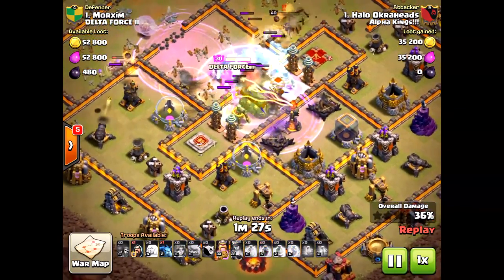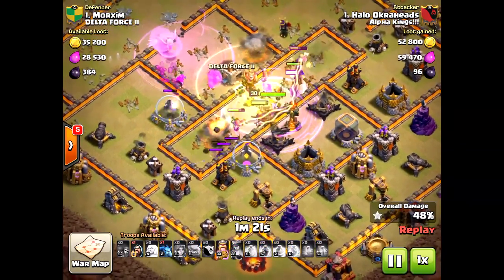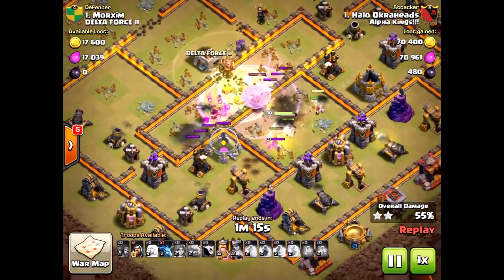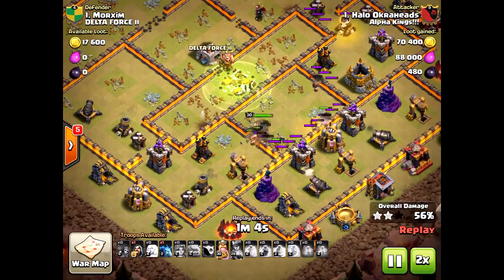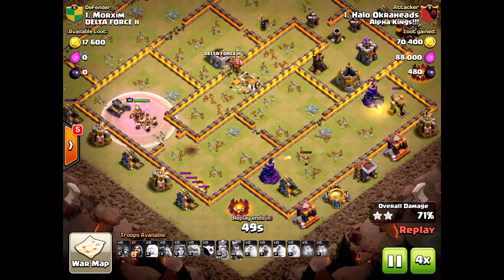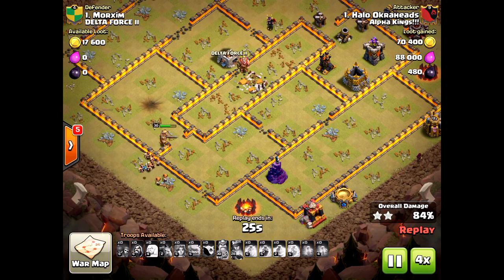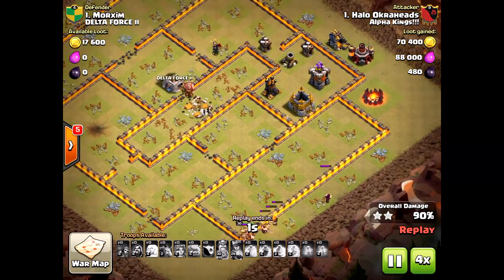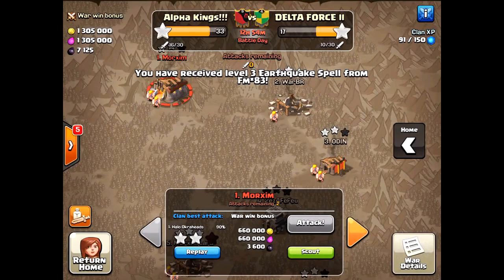I should have dropped the freeze on the opposite side to take out the inferno tower and those two X-Bows — instead way too much damage was being done. If I had popped the queen's ability, I actually would have three-starred this base, but my healers went too far into the core and the air defenses took them down. What really slowed me down was the walls — they slowed my valkyries so much that I ran out of time. That's the difference between a two-star and a three-star attack.